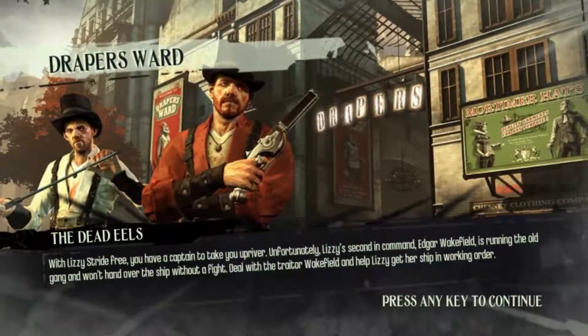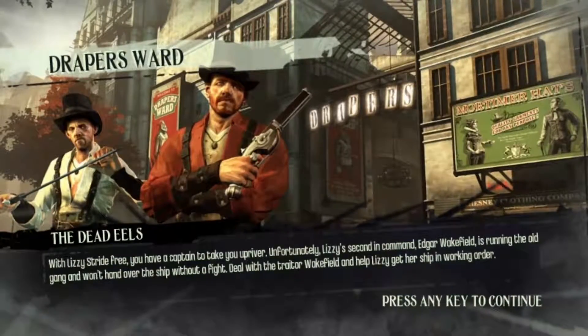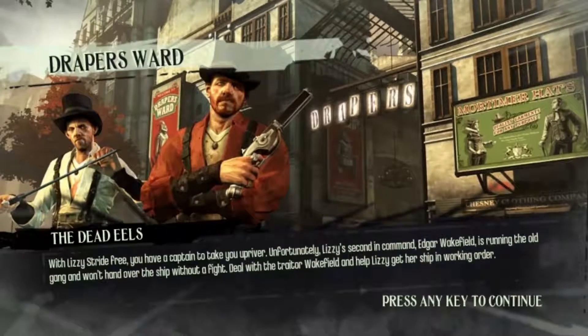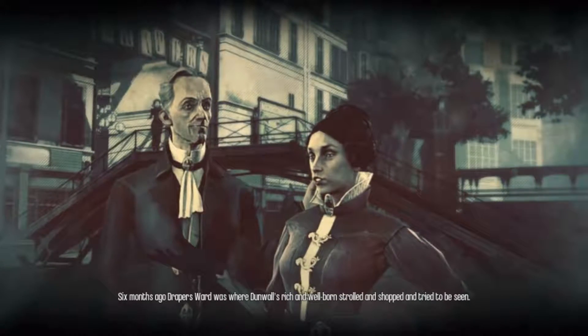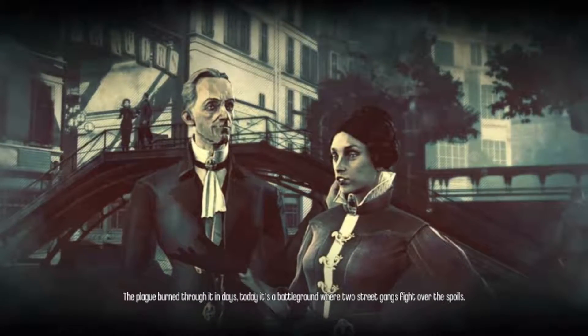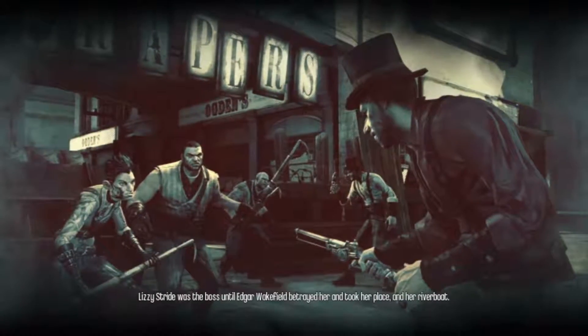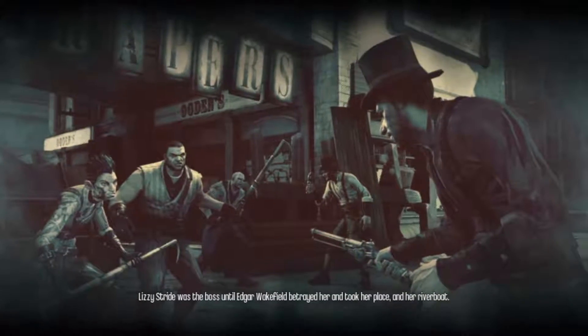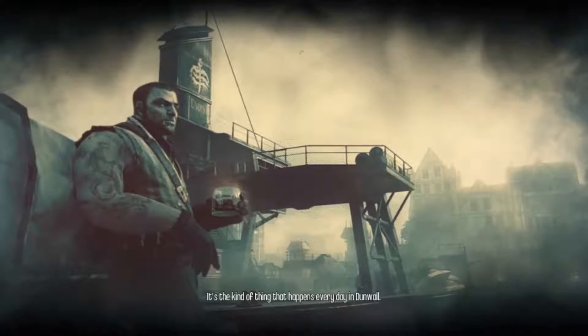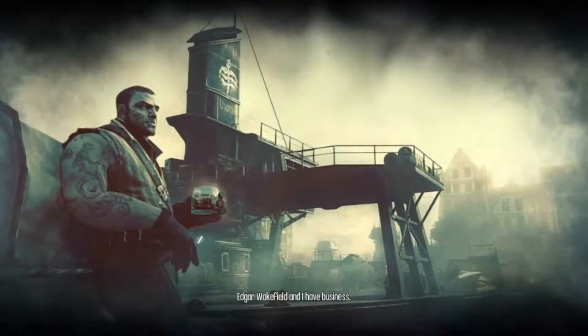The Dead Eels — with Lizzie Stride free, you have a captain to take you upriver. Unfortunately, Lizzie's second-in-command, Agar Wakefield, is running the old gang and won't hand over the ship without a fight. Deal with the traitor Wakefield and help Lizzie get her ship in working order. Six months ago, Draper's Ward was where Dunwall's rich and well-born strolled and shopped. The plague burned through it in days. Today it's a battleground where the Hatters and the Dead Eels fight over the spoils. Lizzie Stride was the boss until Edgar Wakefield betrayed her. I don't judge him — I've done worse myself, but I need that boat.